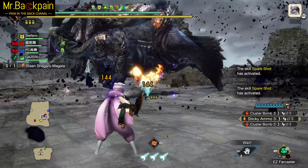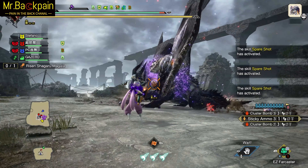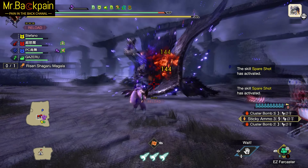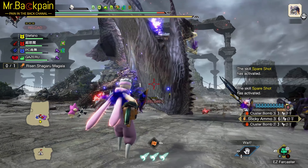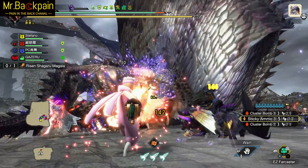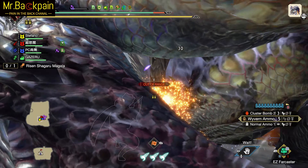So, what makes the HBG difficult to handle? Firstly, the Heavy Bowgun is, well, heavy. The firepower is incredible, but it comes at a cost. It slows down your movement speed, making it harder to dodge attacks and reposition yourself, especially against fast opponents in anomaly quests, like Risen Shagaru Magala in this video.